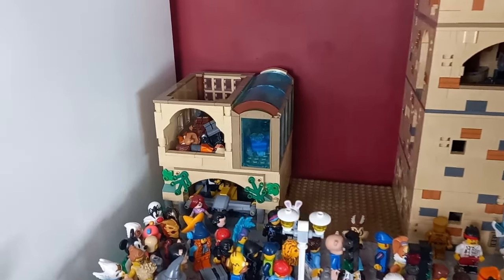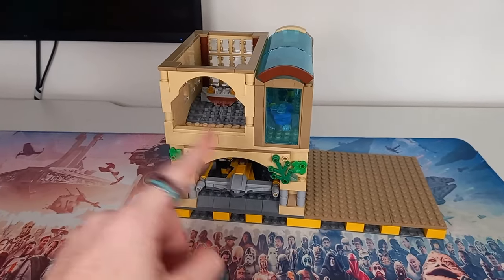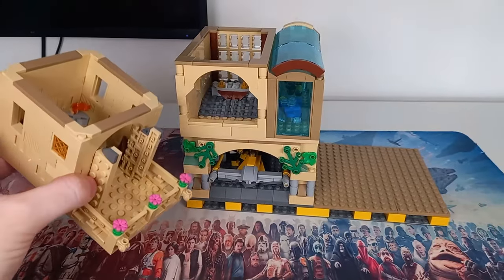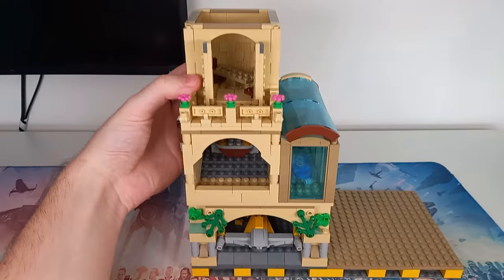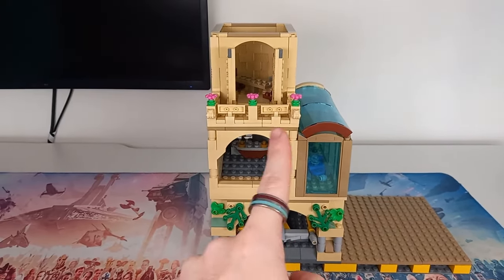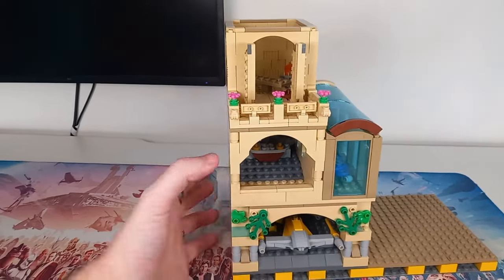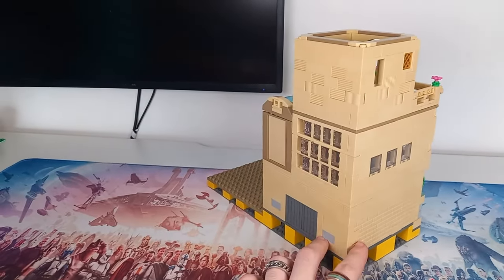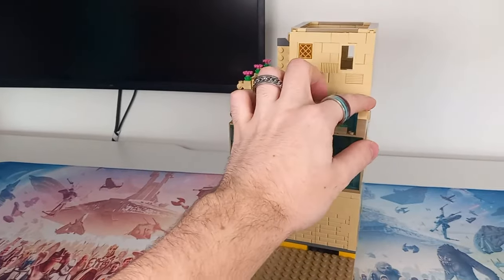I'm going to put them back in the Mos Eisley Cantina and then take the tower to the desk so we can start working on Padme's lake house. Unlike usual where we slowly build throughout the day, I've actually already built this — I took a bit of a break from recording. I have the lake house ready to put on top of the Naboo neighborhood tower, and you can see a better image of how the shape is changing as we go up, heavily inspired by some of the new Creator and City modulars. We do have a few ugly surfaces, but you're not going to see these from the front.